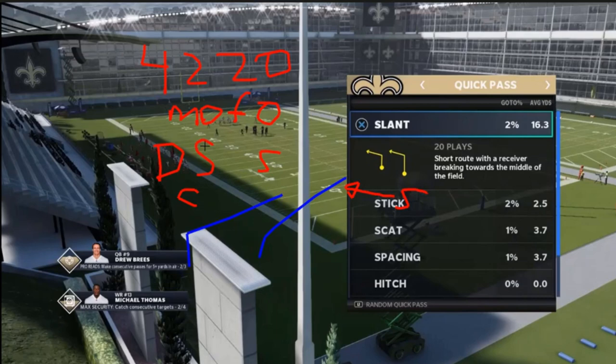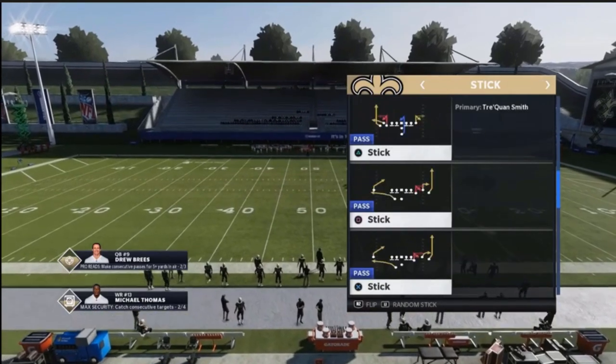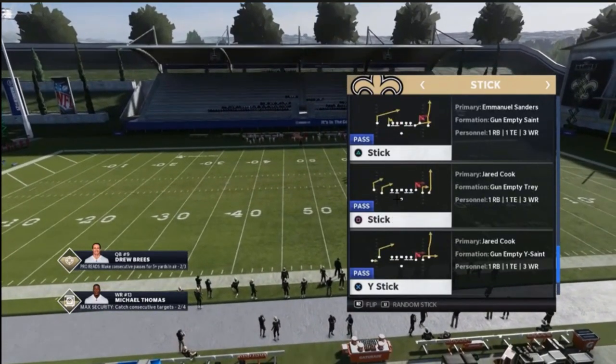Double slants is good against all the coverages in the double high safety defense, but the stick concept from our first passing concept video is very good against cover three and cover one single high safety defenses. So why not have double slants on one side and then the stick concept on the other side? When you come out and see double high, you say okay, I'm going to work the double slant side. When you see single high, you say okay, I'm going to work the stick side. It's beautiful to tie concepts together so they work in unison. And if you go to your stick concept in your playbook, pretty much guaranteed you'll find a play with double slants from the two-receiver side and stick on the other side.